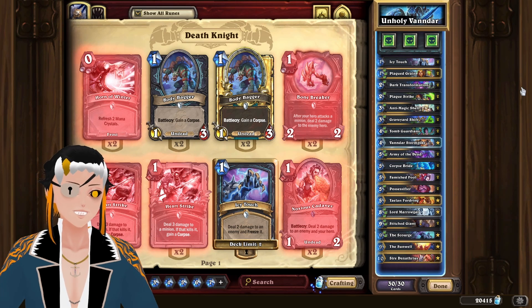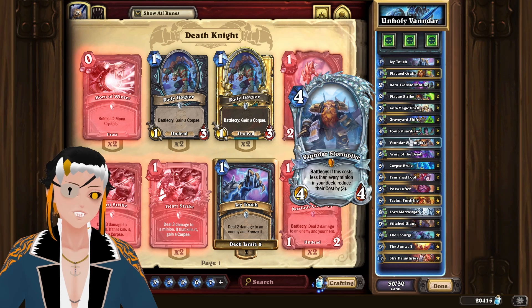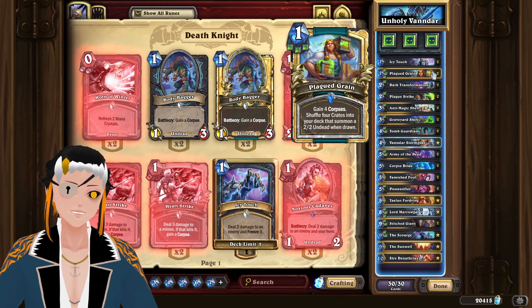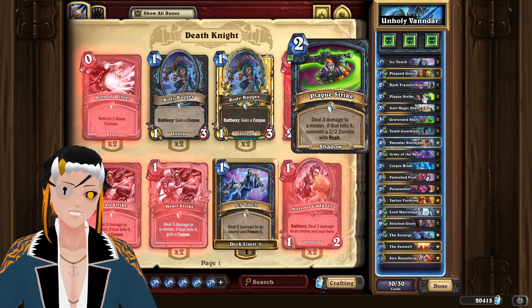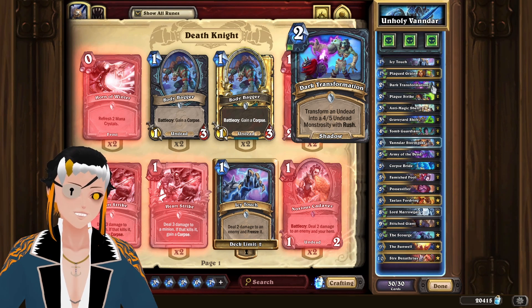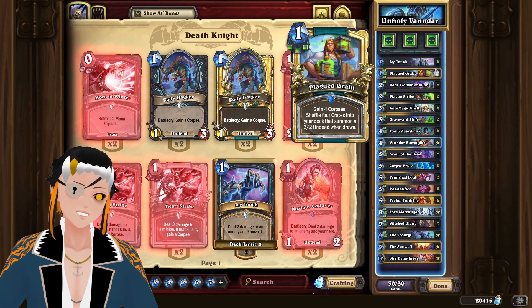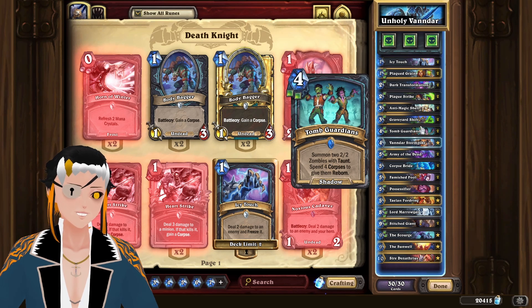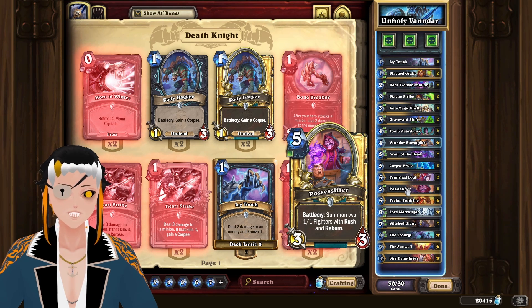Let's begin with the Mulligan Guide. Because this is a Vander deck, you're going to be looking for Vander in your opening hand. Outside of this, Plagued Grain is always a must-keep, as it will allow you to have some corpse synergy online really quickly. Plaguestrike is really good as an early game removal tool. Dark Transformation can act as early game removal on turn 4 in combination with your hero power, but Icy Touch is a much better early game removal tool. Tomb Guardians is nice to keep if you have a way to generate corpses, and the same goes for Army of the Dead. Let's look at some games.